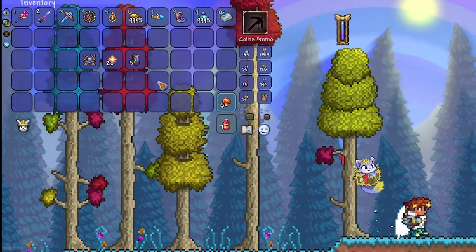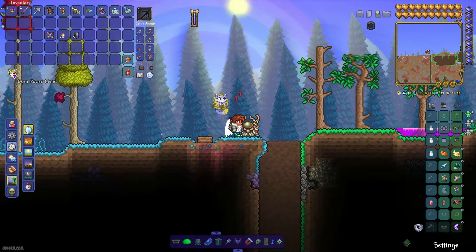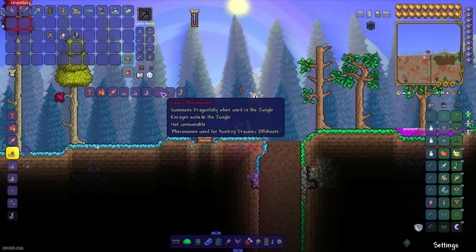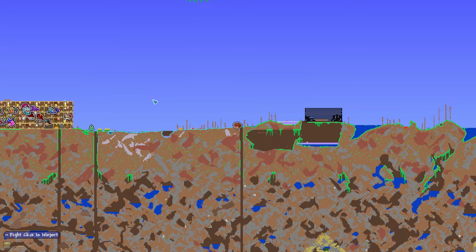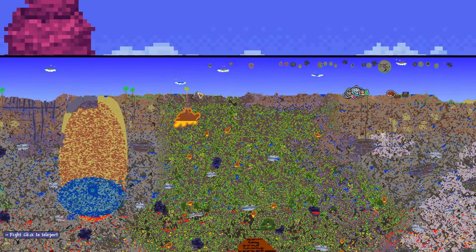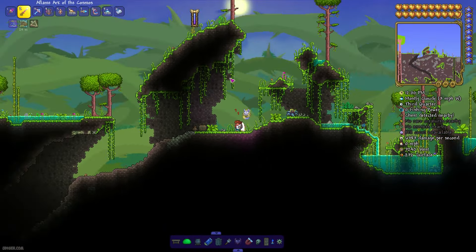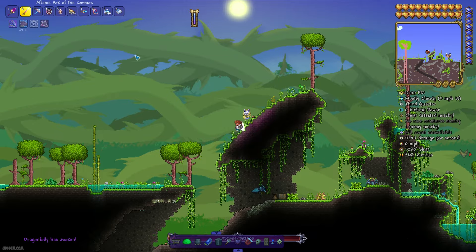Everything is on this channel. After staying near the Ancient Manipulator, you find a new recipe. It is named Exotic Pheromone. After that, open your minimap, find the jungle biome, go there, and find a good spot underground in the jungle biome.